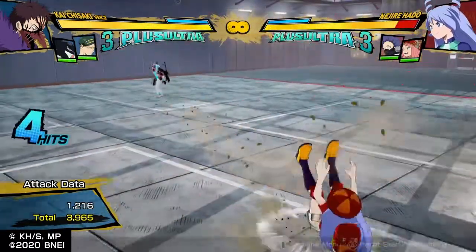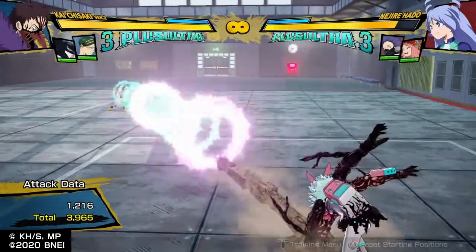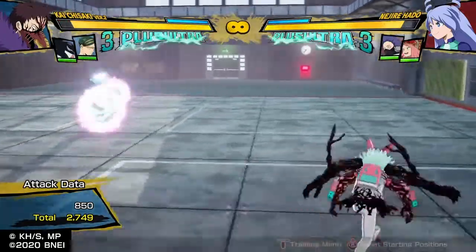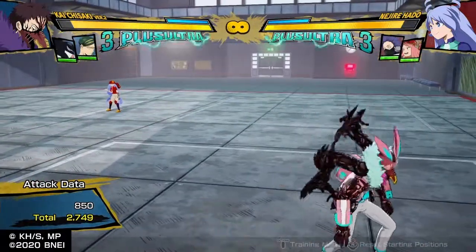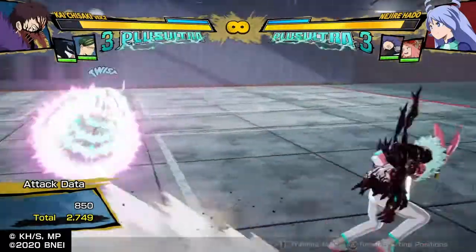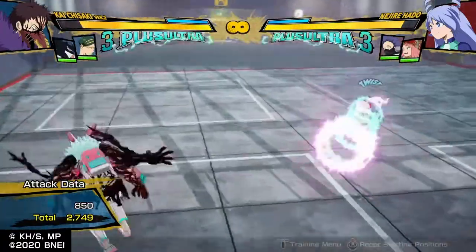He can't zone very well. At low level, a projectile is a projectile — you're gonna get stuffed out regardless. But the worst thing about his zoning is that his projectiles can't clink with anything. He will get stuffed out regardless. This is literally the main worst thing about the Todoroki matchup, because his spears go straight through his fireballs. You can't even Quirk 2 through it, you can't Quirk 1 through it — you get completely stuffed out. Everything he does gets stuffed out. He can't do anything.